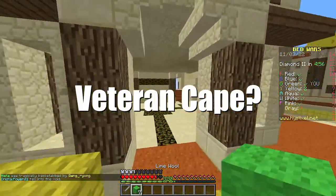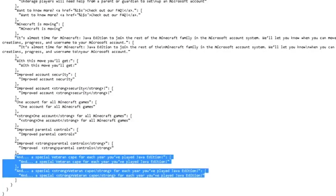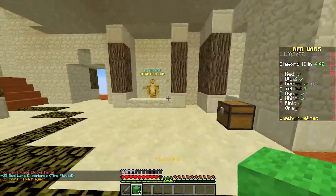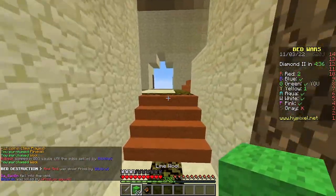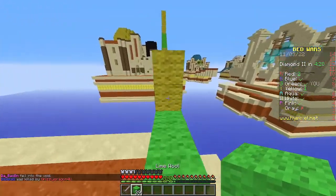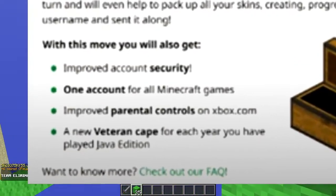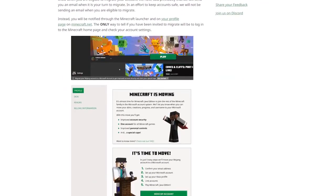But where did the term 'veteran cape' come from? Well, when people used inspect element on the Minecraft web page they found text which reads 'and a special veteran cape for each year you've played Java Edition.' This is basically saying that when you migrated you would receive the migration cape and a cape for every year you've played Java Edition. Naturally this was crazy news, but we still hadn't heard anything official from Mojang. Later on, people found an image titled 'Minecraft is moving' in a Minecraft migration help section on the website, with a bullet point containing the same text from the inspected web page. Interestingly, if you try this now the image has been removed along with any mention of veteran capes from the site.